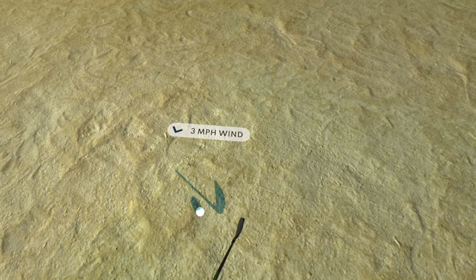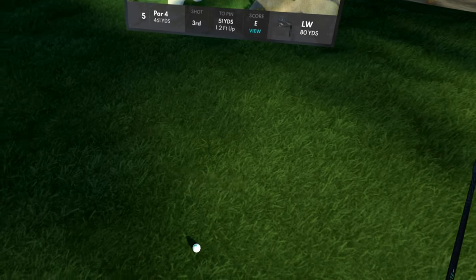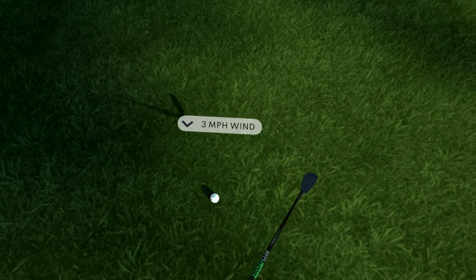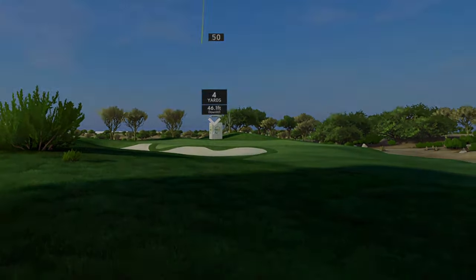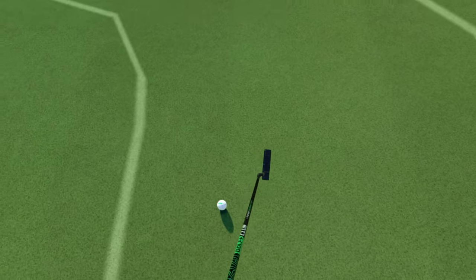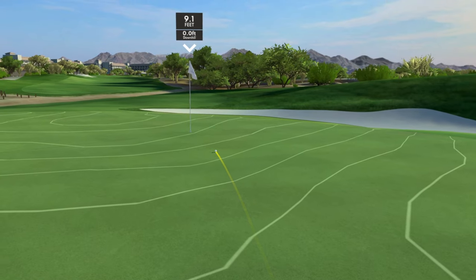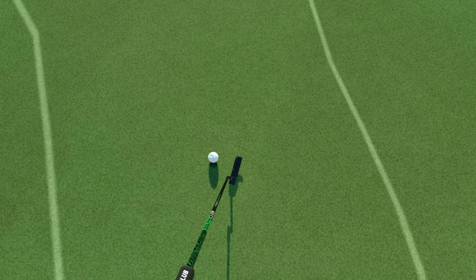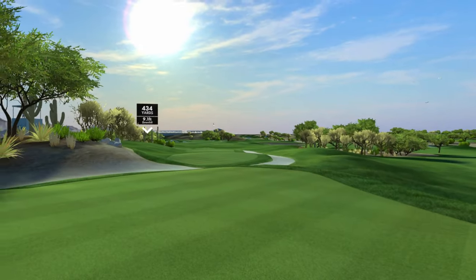We've got to go for it — five iron. I will take that, not the greatest shot, but we've got a chance to get up and down. It's very unlikely, but it's a chance. Drop like a stone, 30 feet. I'll take a bogey here if we can make it happen. 4.8 feet — right in the center of the cup. First bogey, not bad at all. That was a tough one for sure.